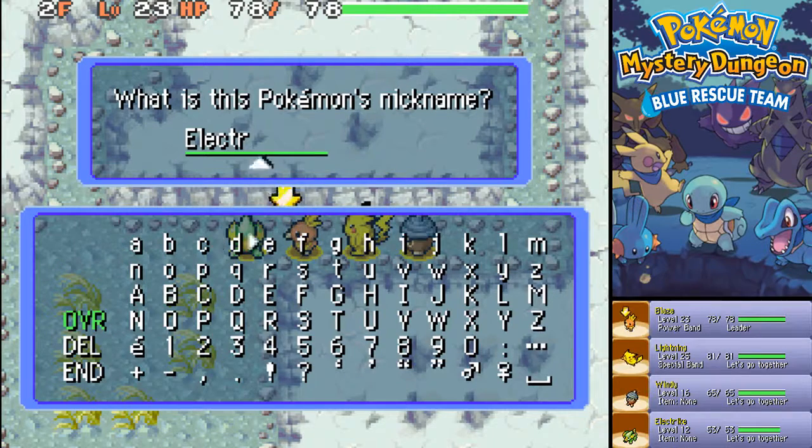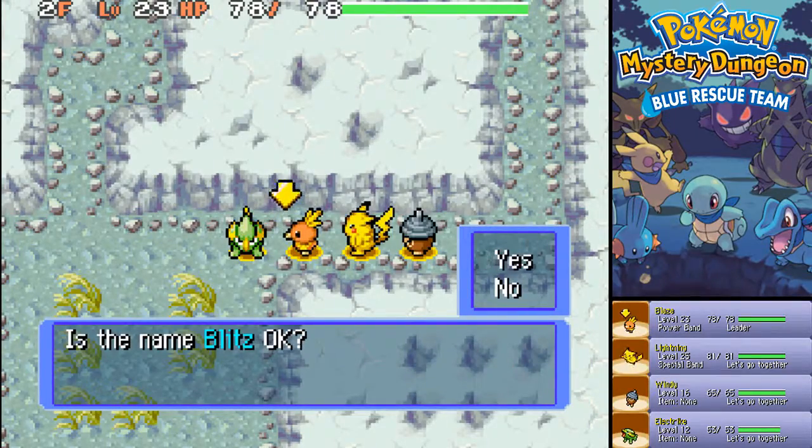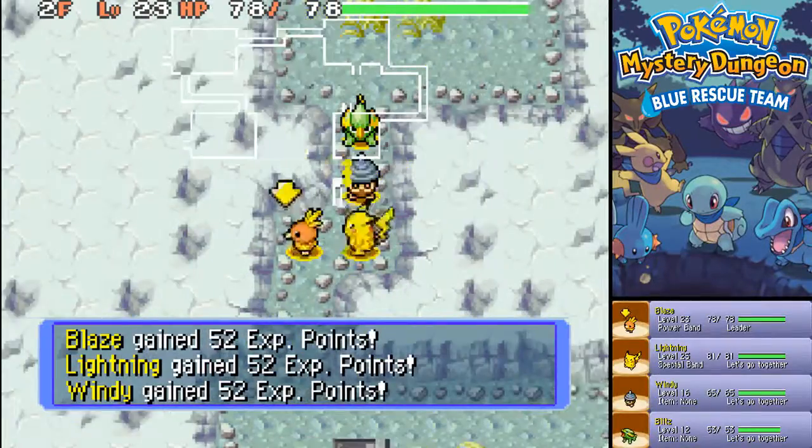A new member has joined the team - let's give it a name. I wanted to call him Electricity but it's too long a name. I don't know if I called him Eclair or something like that before. You know what? I'm gonna call you Blitz - the German word for lightning. Let's go Blitz, we're gonna have some fun together.